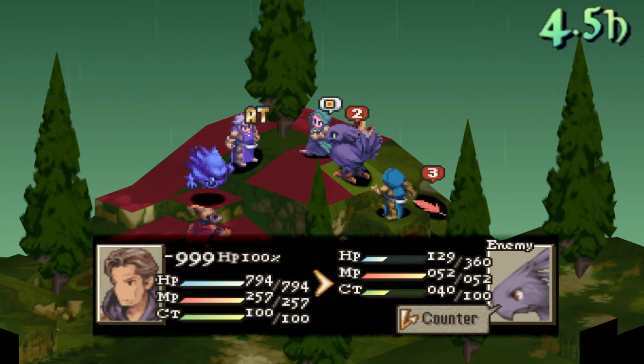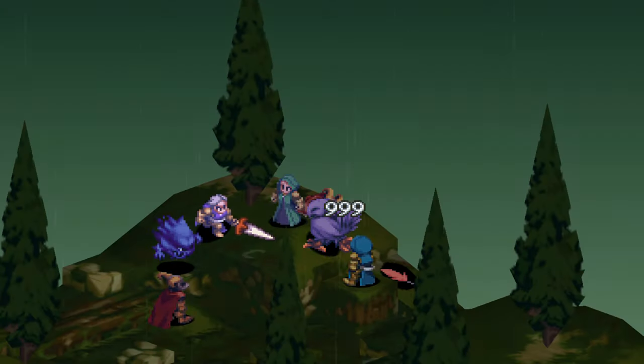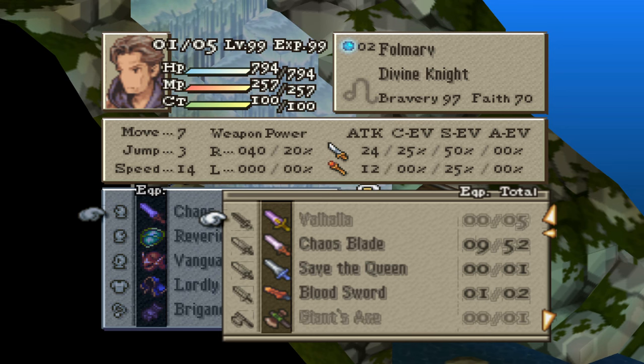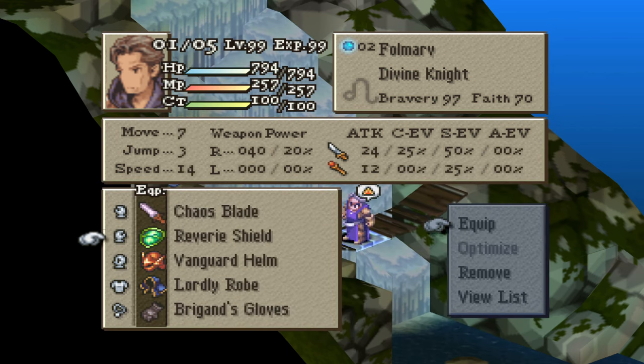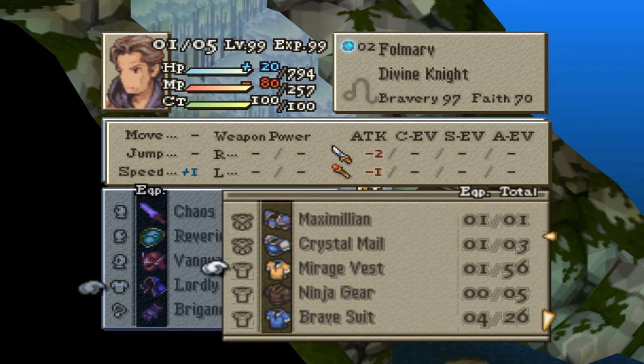Like most knights, he can equip the typical swords, knight swords, shields, helmets, robes, and heavy armor. Although one thing that sets him apart is that he can equip clothing, which I find a lot more useful, especially as the game progresses. For his abilities, he comes with the standard 4 Divine Knight abilities.